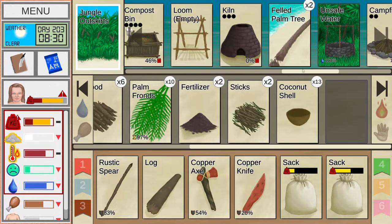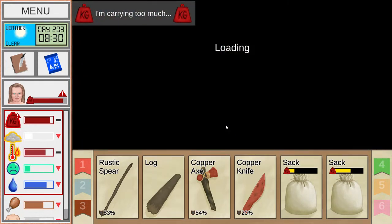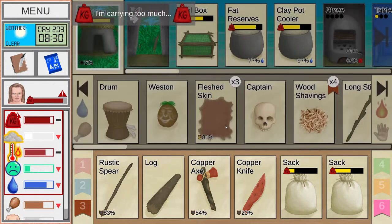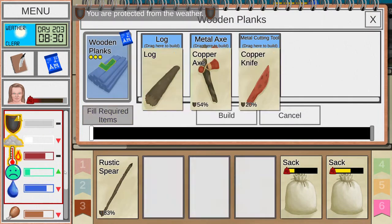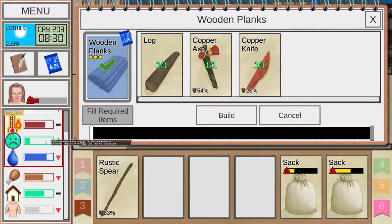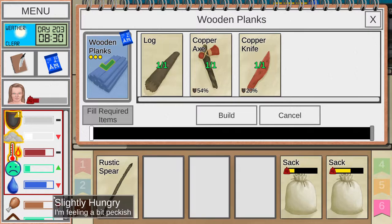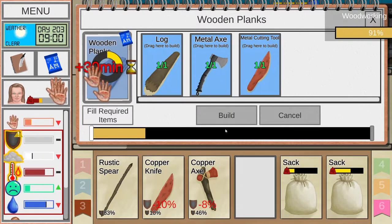Here's our log. I'm going to take it inside the hut if I can, and make some planks here. I prefer doing stuff inside because being inside my beautiful house makes me happy. Three hours to make this though — very hot, little bit hungry. We're going to fix the issues once we finish this.